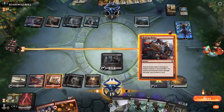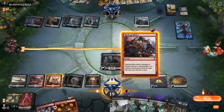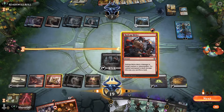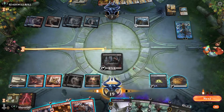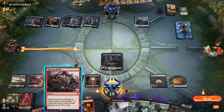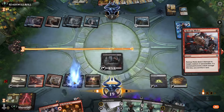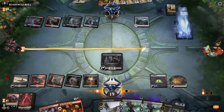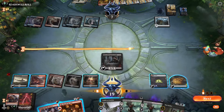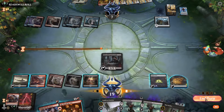I don't know what our opponent can have in hand, but I think we want to get rid of Narset — Narset could be really annoying here. We'll get rid of Narset, sacrifice a Swamp, and pass the turn to see what happens. Opponent's at seven.